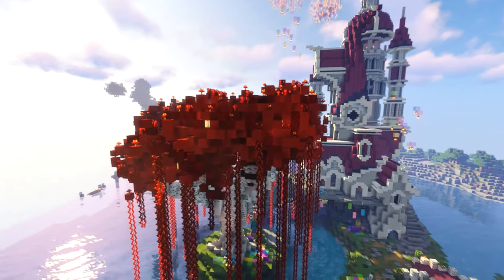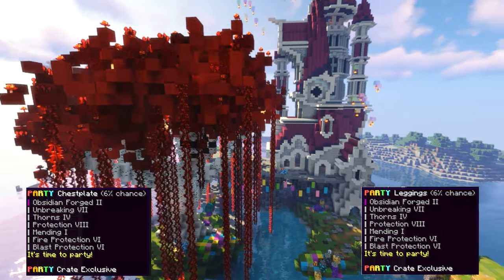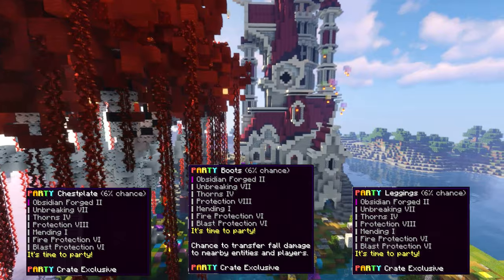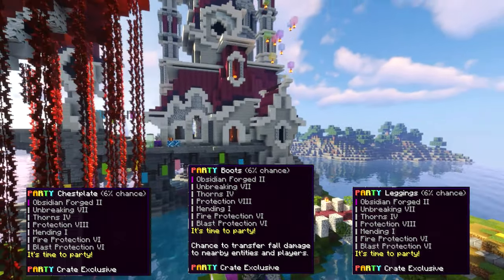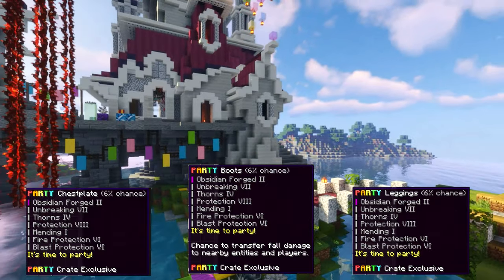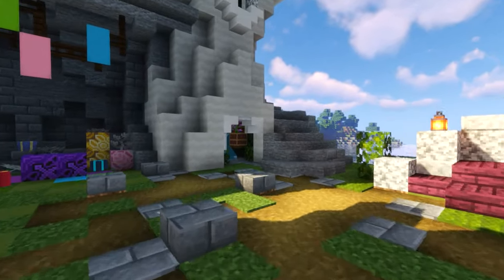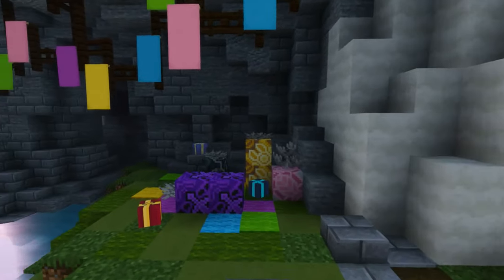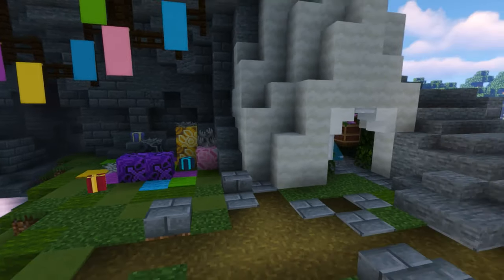The chest plate, leggings, and boots all have protection 8, thorns 4, and obsidian forge 2. The special thing about the boots is that they can transfer fall damage to a nearby entity or player, though I personally haven't been able to experience this. I don't think it's too helpful again because acrobatics is already canceling out your fall damage.